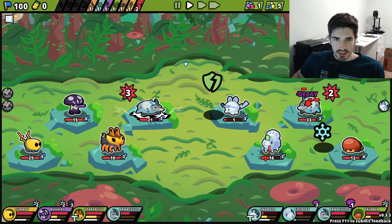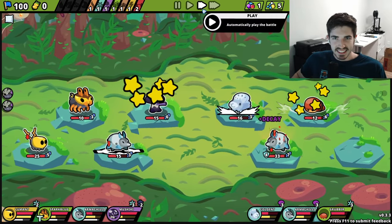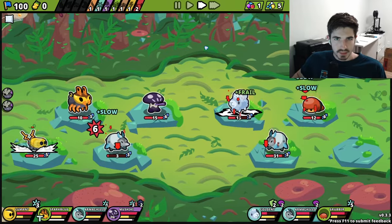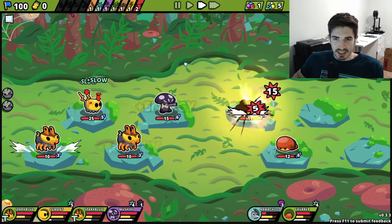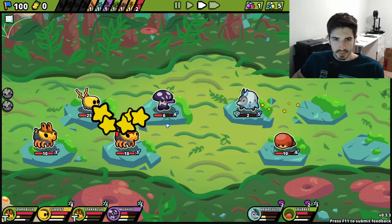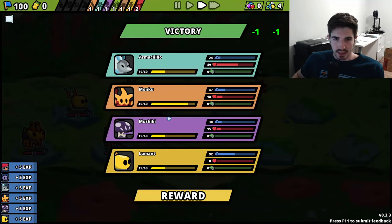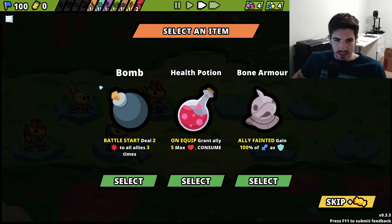A lot going on here - let's speed this up a little bit. We go to normal play, I can't follow anything that's happening. I'm assuming we just need to keep hitting him over and over again with these Shrew Nobi homies. There we go - that was a lot. See if we can get a good item. Heal damage to allies - probably not good unless we have an on-hit build. On equip grants five max health - that seems really good. You can basically endlessly buff one of your guys whenever you get one of those.